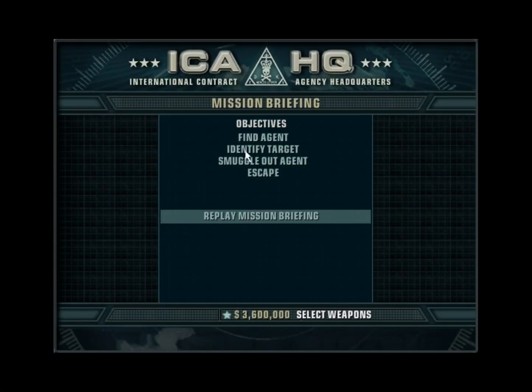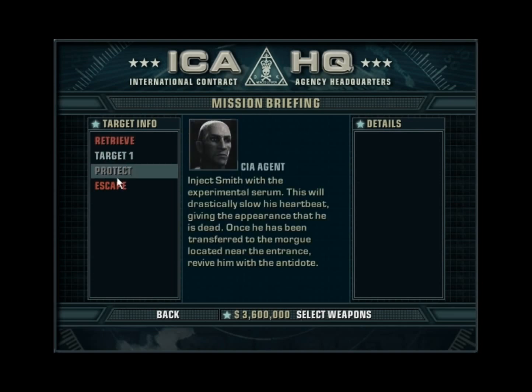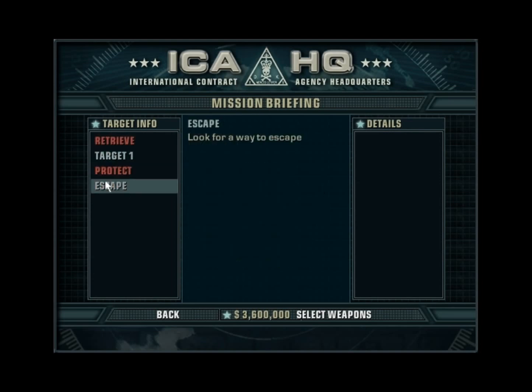Let's skip these cutscenes and objectives. Find the CIA agent, identify targets, protect him, and clear the escape route. You actually have to kill 3 targets: one is a pink shirt dude, a white shirt dude, and a green shirt dude. You can identify them by the color of the shirt.